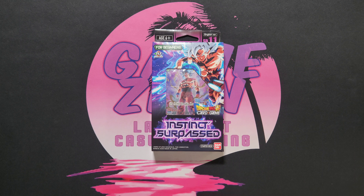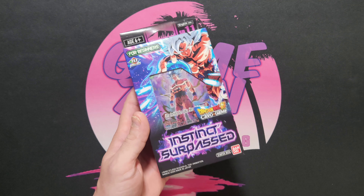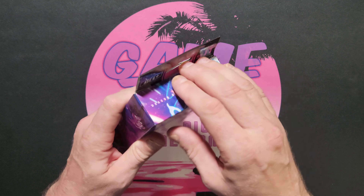All right guys, we are back with another video. This time we're gonna jump into another Dragon Ball pre-con. There were two that were fairly expensive — more expensive than the others — and that was this one: Instinct Surpassed, and Broly. So we're gonna try to get both of those on the channel. Without further ado, let's get into it — Ultra Instinct Goku is one of the coolest moments in Dragon Ball Super, so I figured this would be a good one to crack open.